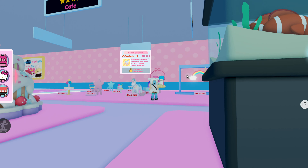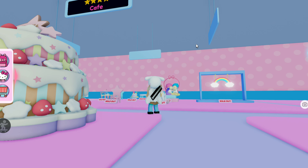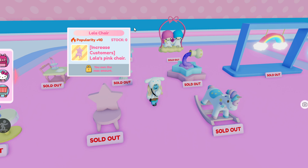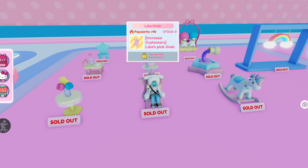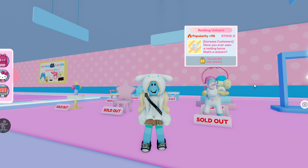So the answer to Nitya's question is you actually have to come all the way into the city into the decor shop, and also make sure that you have the fourth floor cafe already unlocked. By the way, for all of these items — just like the other popularity items — there's a certain amount of stock you can get for each one, and some of these are indoor and outdoor while some are indoor only, so that's another thing to be aware of.